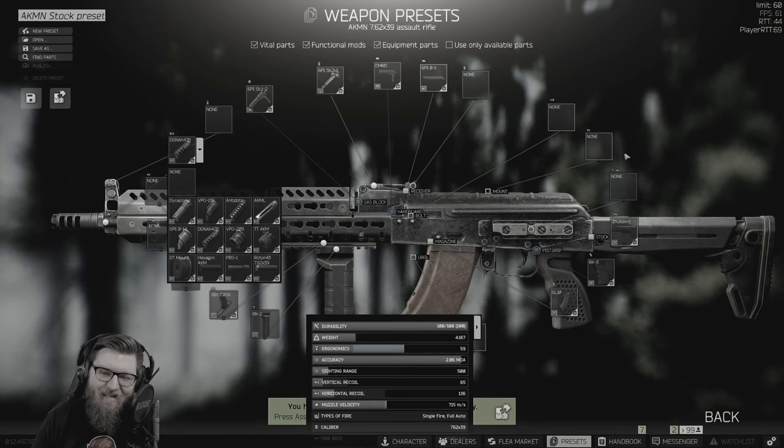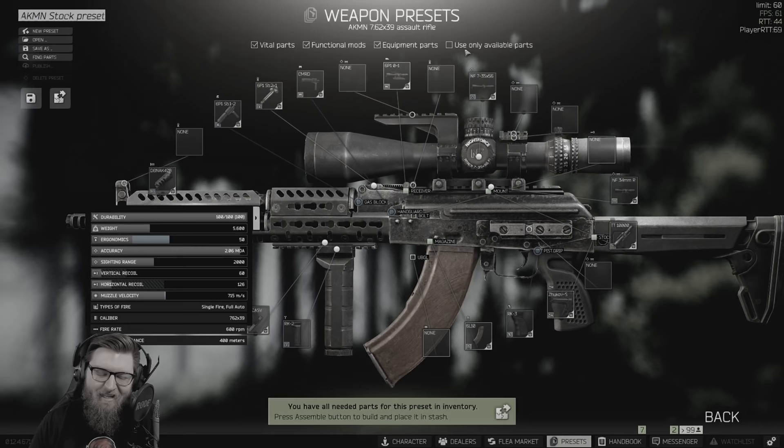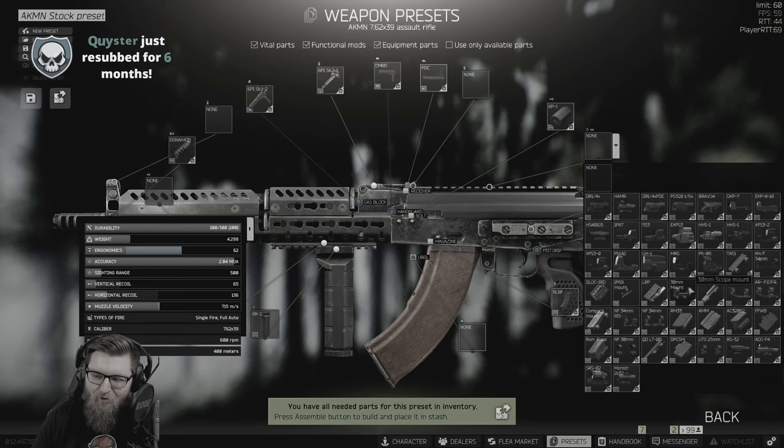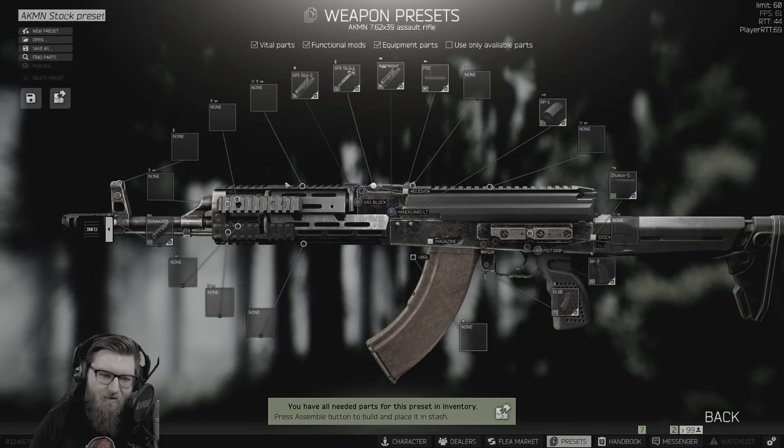If you put a suppressor on the gun you're going to lose a lot of recoil control, so a compensator when building a meta AKM is pretty much essential. The build goes like this: we have a Lantac compensator on the weapon, a Commander handguard, an RK-2 foregrip, an RK-3 pistol grip, a Zhukov buttstock, and for the optic we're going to use one of the optics that actually provides recoil control.